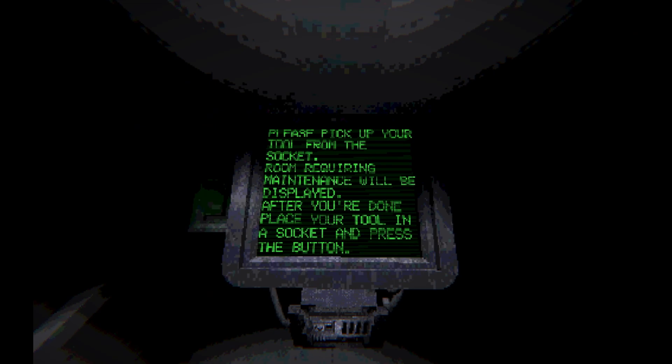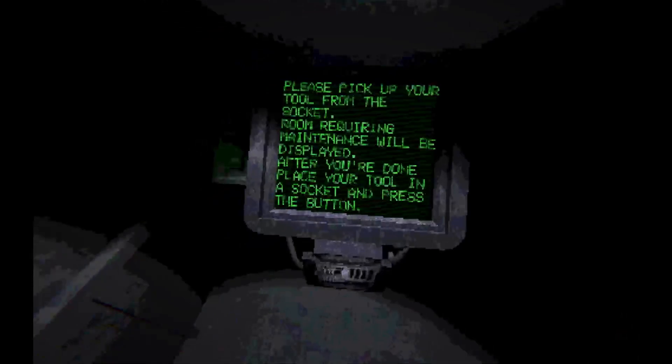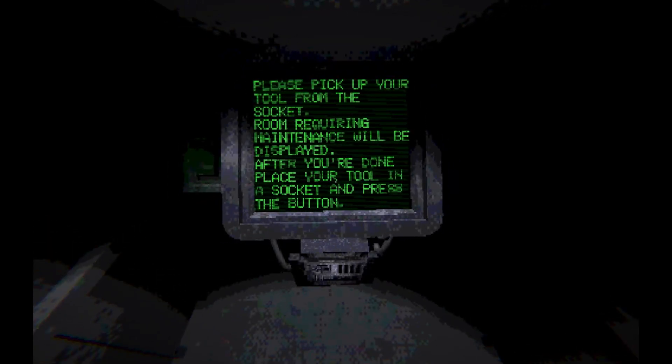Please pick your tool from the socket. Room acquiring maintenance will be displayed after you are done. Place the tool in the socket and press the button.